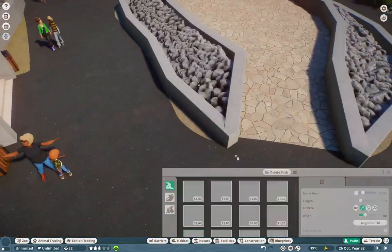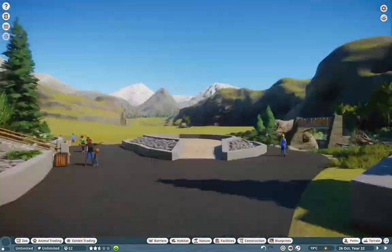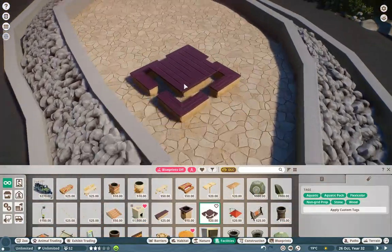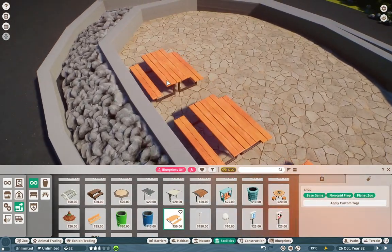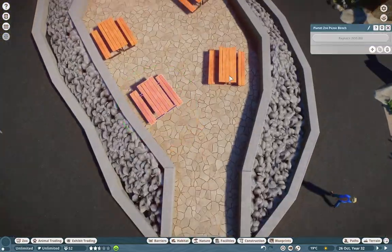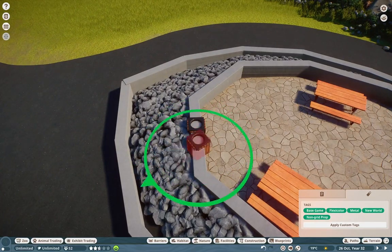I'm doing some more planters over here, just to keep it nice and beautiful. And I'm also using Kai's pathing mod to fix that up. Kai's pathing mod — I always like to state — it does work. If you're trying to load into a zoo that has used Kai's mod in the past, it'll still work even if you don't have the mod installed. So it's just a wonderful building tool that I highly recommend.